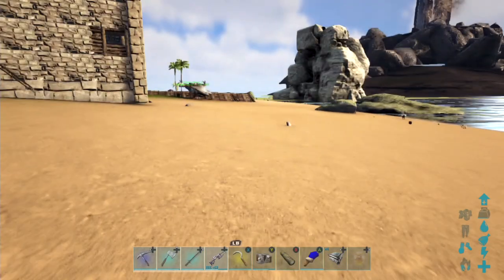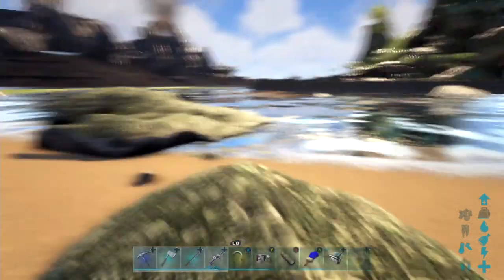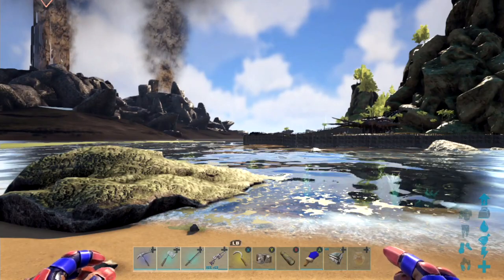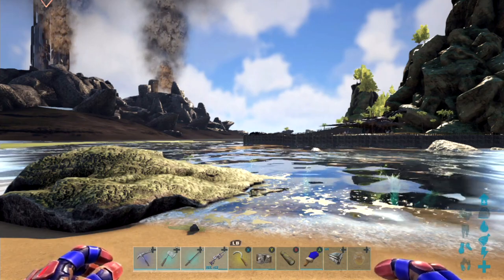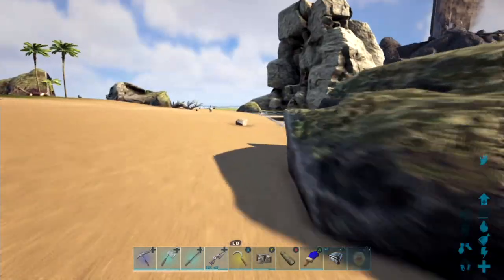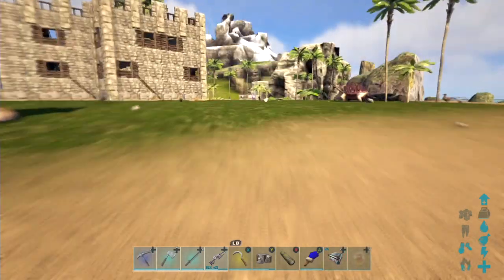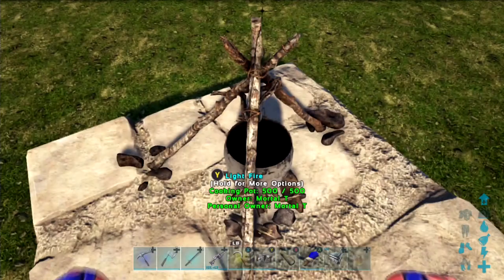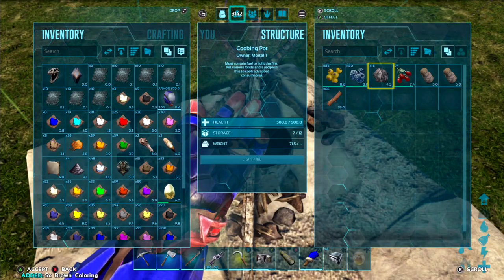We'll get to that later. The first thing you are going to need is a cooking pot or an industrial cooker. I will advise you to get the industrial cooker and link it up to a water supply so you have continuous water, because with a cooking pot you will have to keep adding canteens of water and it'll take forever to get any of the dyes you need.